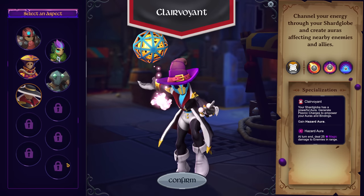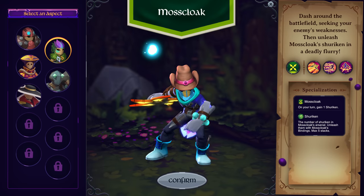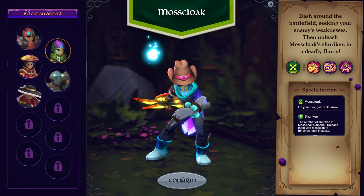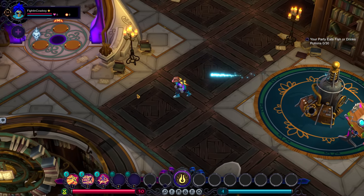There are five more slots currently for additional characters that aren't in the game yet, or if they are, they're super hidden and I don't know how to unlock them. But for the time being, all five of these characters are very unique and they all play very differently. We're going to start with just the Moss Cloak - this is one of the most basic characters and can almost be thought of as a rogue. We're going to use that while we go through some of the explanations.